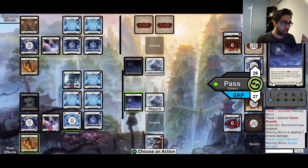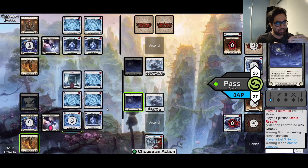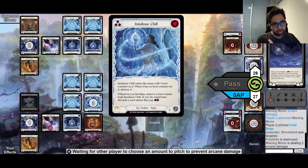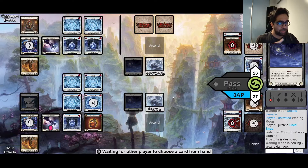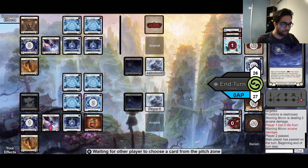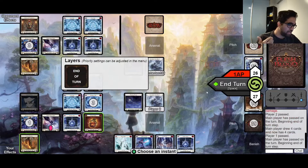I can hide information from my opponent about whether I want to arsenal or block, which is a minor thing but it can actually be the difference maker in the wizard mirror. I decide to pitch the Cold Snap to Waning Moon, which breaks the Frostbite - effectively saving me 3 life. Seeing my opponent had only 2 cards remaining, I made the read that they can't really do anything offensive anyway, so I'm free to just Waning Moon them here.